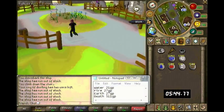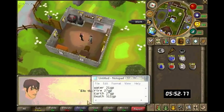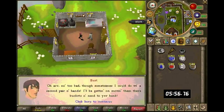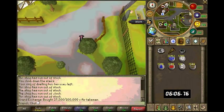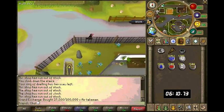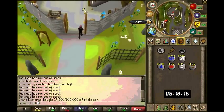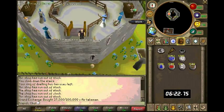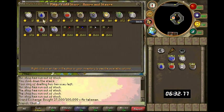I've just finished buying those and teleported here using the Watchtower Teleport. This guy Bert gives me 82 buckets of sand per day, and he delivers it to your bank if you've done the Hands in the Sand quest. He gives you 120 if you've done the Elite Diary.